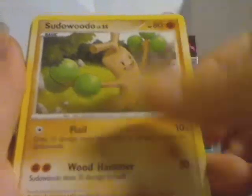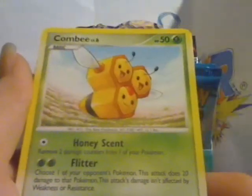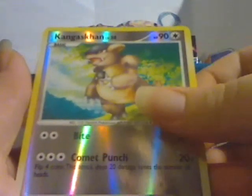Duskball, Pseudo Widow, Recover Energy — haven't gotten that yet, it's really nice. Helix Fossil, Eevee, Pikachu, Komi, Veneri, Reverse Kangaskhan, and a Rare Fion. Cool, we don't have that yet.